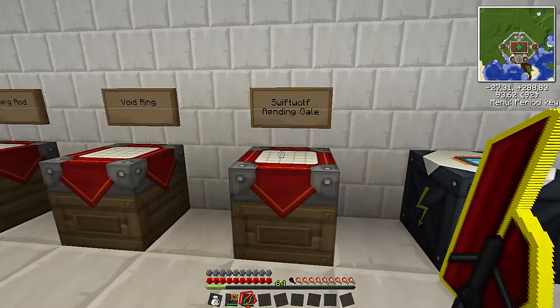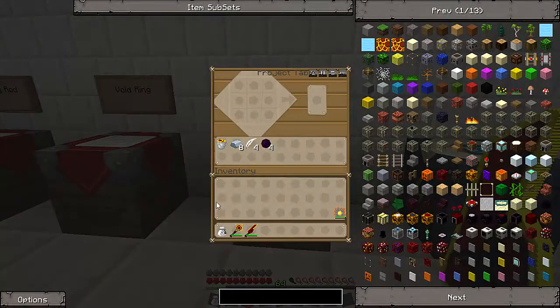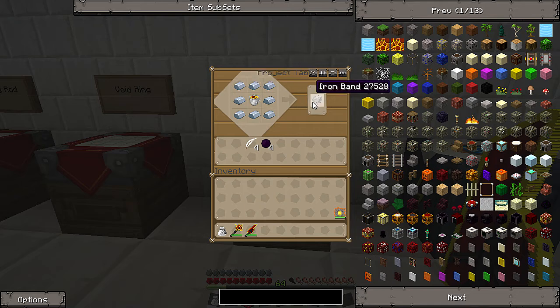The ring is called the Swift Wolf Rending Gale, and the recipe is pretty simple as long as you have some dark matter. We start off with a leather bucket in the middle, and then just put iron ingots around — that's going to give us an iron band. That's the basis for most of the rings in the Equivalent Exchange pack.